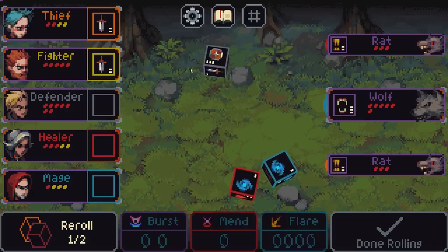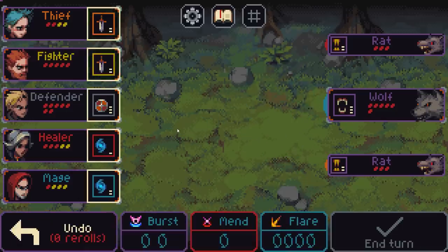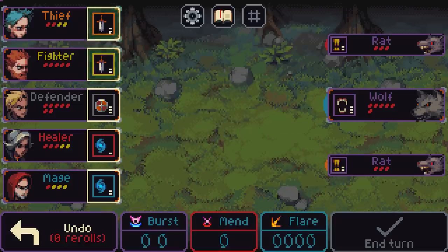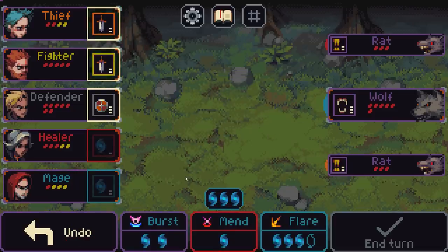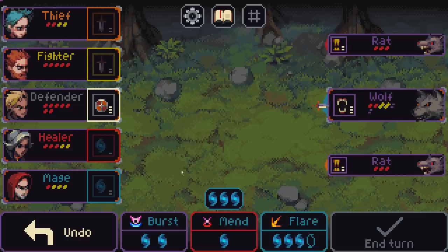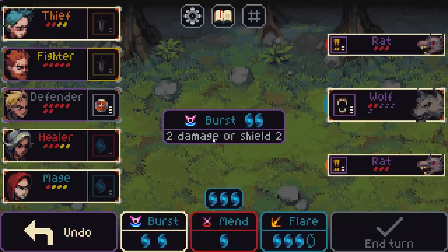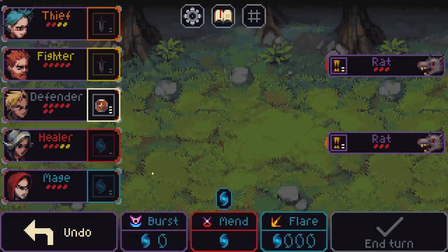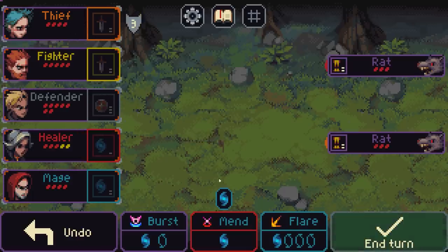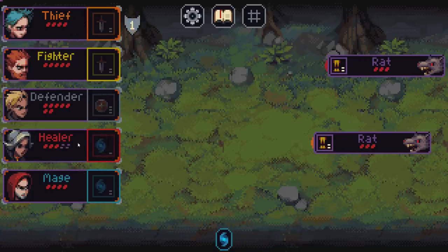These are pretty good. Maybe I'll take that shield and do one more re-roll because I can definitely get more mana. Nice. Each of the enemies is telegraphing their attacks — this rat is going to bite my healer, the wolf is going to bite the mage, and this rat is going to bite my thief. I think what we could do is just kill the wolf off. I have a spell burst which does two damage or gives me two shields. Bonk. And since the healer's got a little more life I'll use my shield on the thief, blocking up to three damage. Blam. So there they attack.